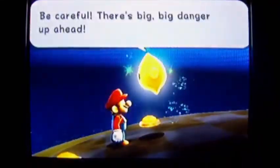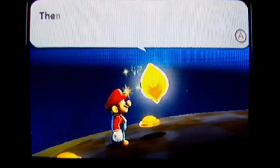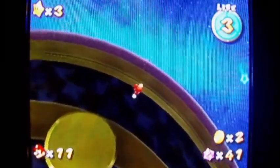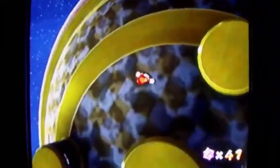If you shoot these light things at the ground, a coin will pop out. You can also shoot other things with star bits to make coins appear. Anyway, the boss is over here.